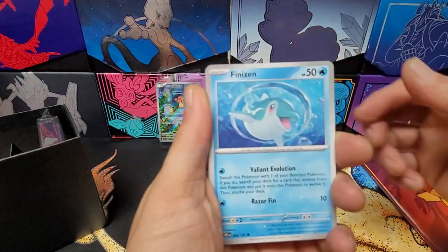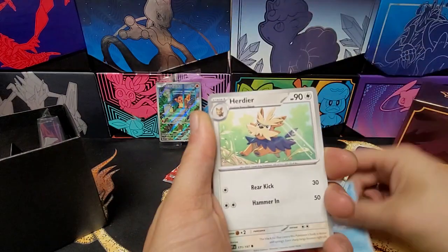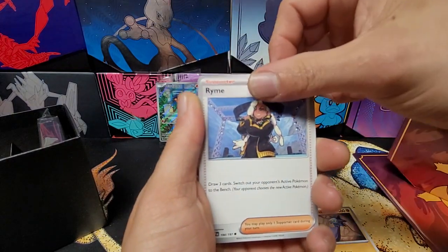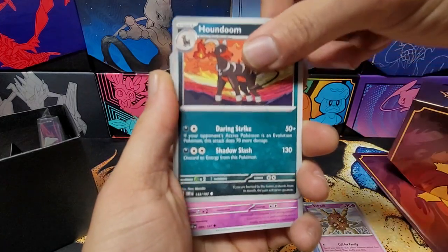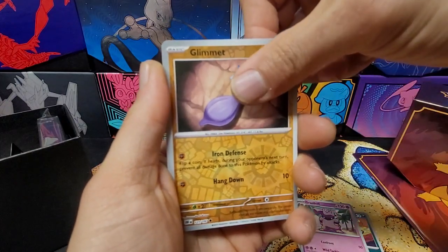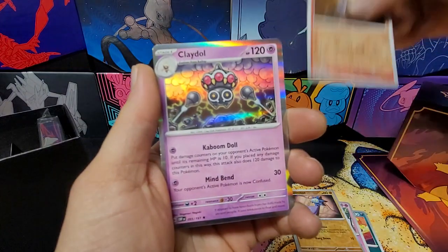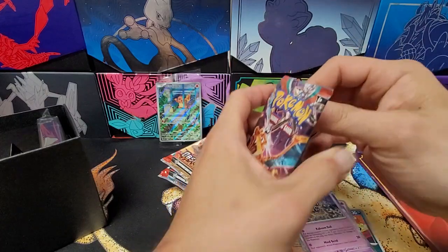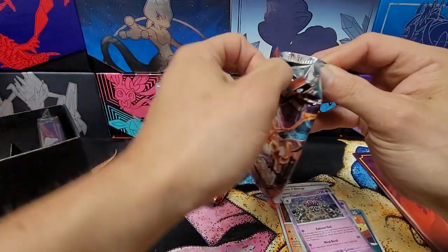Starting with a Tyrannotaur pack. Wonder what everyone's thought of this set — a lot of people like it, some just don't seem to care too much for it. We got Finneas, Hurtier, Glimit, Rhyme, Solar Rock, Houndoom, Granbull, reverse Glimit, reverse Lampit, and our rare is Clay Doll. I am definitely searching for Charizards in this set like a lot of people — I don't know if I'll actually build a Charizard deck but they'll go in my collection.